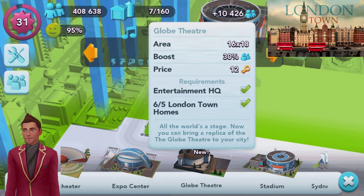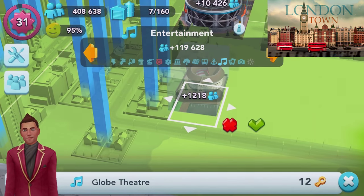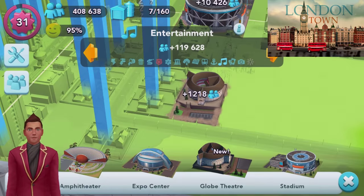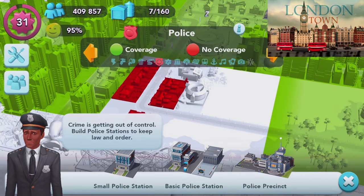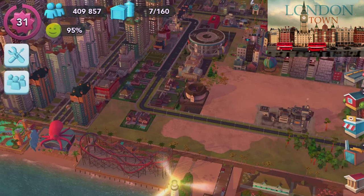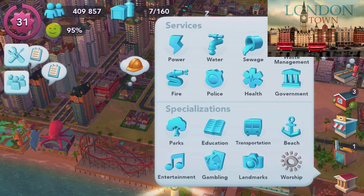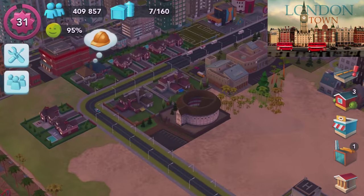I should now be able to go to entertainment and build the Globe Theatre, which requires five London townhomes. It's in the entertainment section — entertainment headquarters. 'All the world's a stage, and now you can bring a replica of the Globe Theatre to this city.' Hopefully it won't catch on fire. I'm sure my fire services are working hard. Looks like I just need a police precinct — let's drop that there. Good fire coverage.